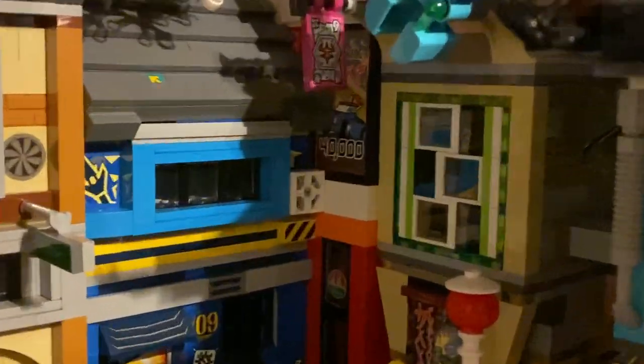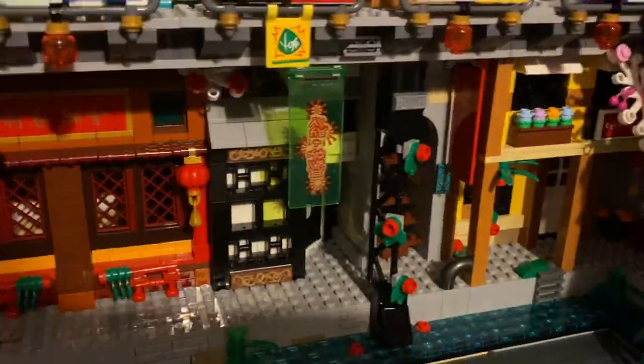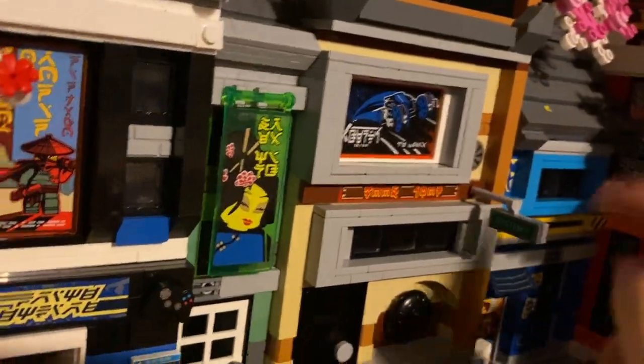Up on top is the Monkey Kid brick-head — he still has a spot in the city, he's just a lot harder to spot now, but I still really like him being up there. I thought about moving the puffer fish so you could see him better but it doesn't really help. The Demon Bull King was moved down here because it was in the way up top, and the idea is that the Demon Bull King gang and the Sons of Garmadon are fighting each other.